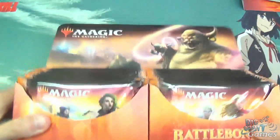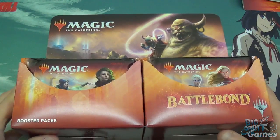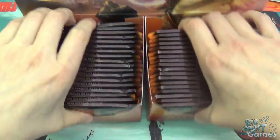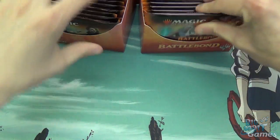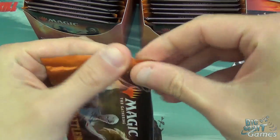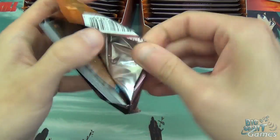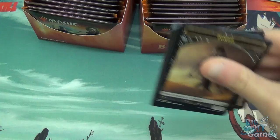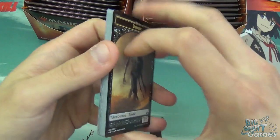And then the set itself — that is what it looks like. I'm just going to start cracking boosters. Apparently they have a nice easy-open thing this time around, and they do indeed. That was easy. So pretty exciting set — the idea of the set is you draft it as two-headed giant.